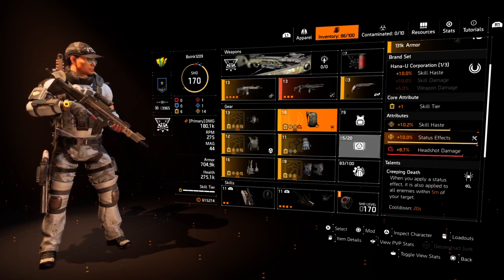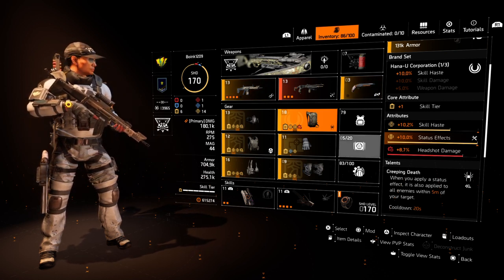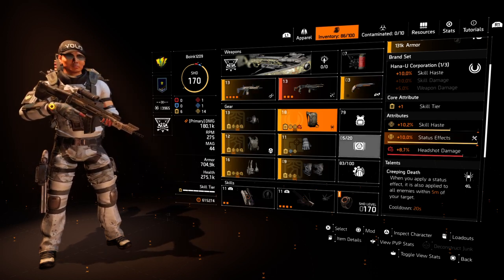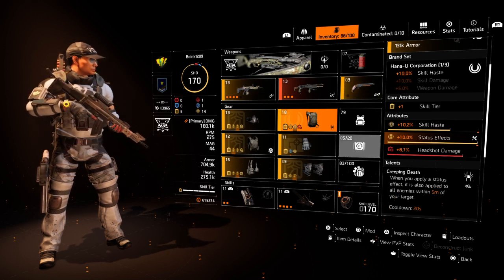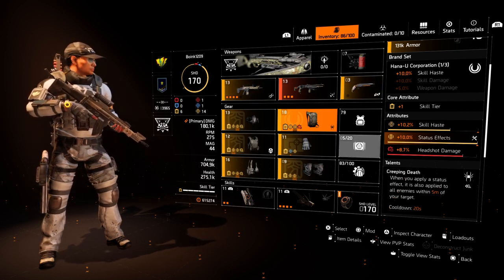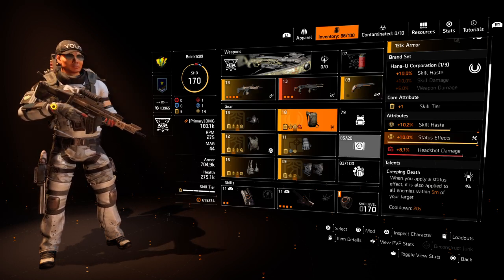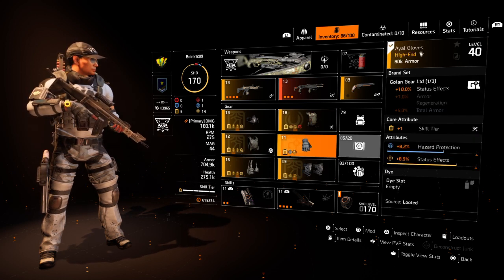For the backpack talent I was lucky to get Creeping Death, and this is very important. Normally as the skill CC guy you'd run around trying to tag as many people as you can, but you risk getting damaged or killed because you're out in the open and not very tanky. With Creeping Death, if enemies are grouped together — and in legendary they usually group up quite a lot — you apply it to one guy and the whole group gets the blind. It saves time and is much safer.